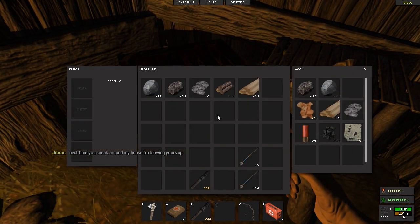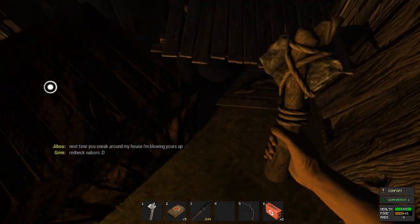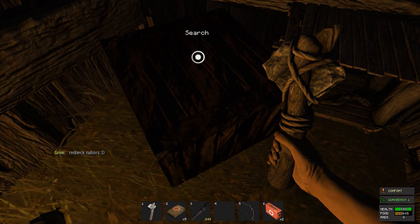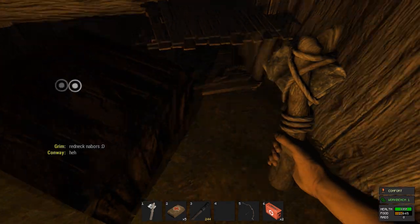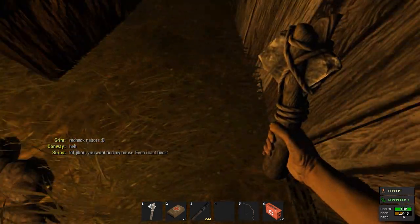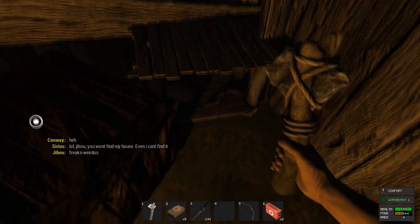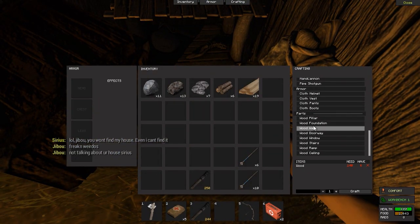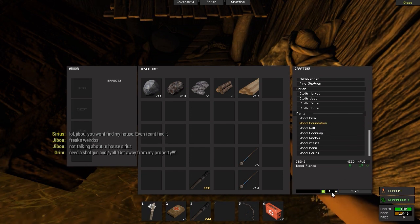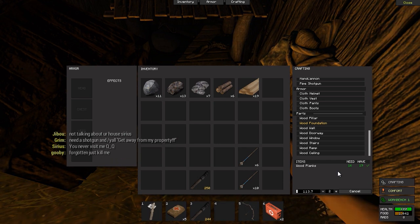10 wood for one plank. I've got 19 wood, so I might have to go get some more in a minute. I'll just make a foundation — one foundation is about the size of a shed, so you're gonna need a few. Let's see if there's any stashes of wood anywhere. Wow, 120 seconds to make two foundations.